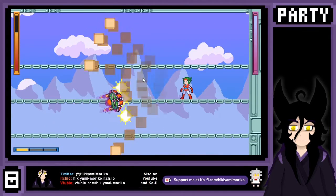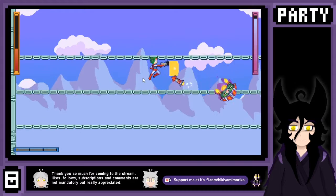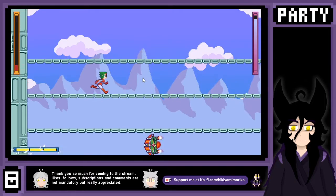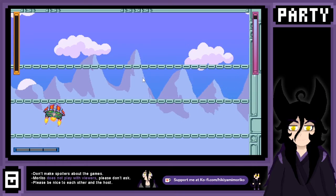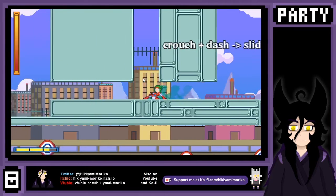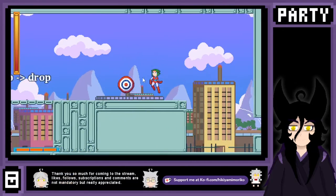How am I supposed to hit that thing? It has a shield. This is impossible for me. Just let me hit you from the front. I suck at strategy. It gets bigger when I take my time. Okay, let's try one more time. I guess now is when I need aiming — I can't get accustomed to the controls for some reason.